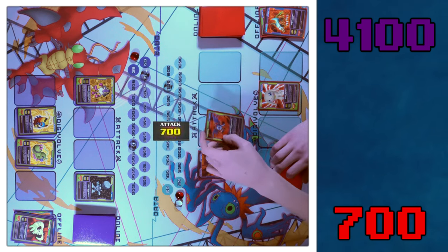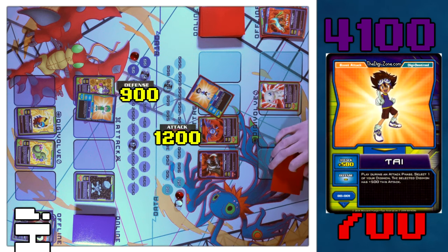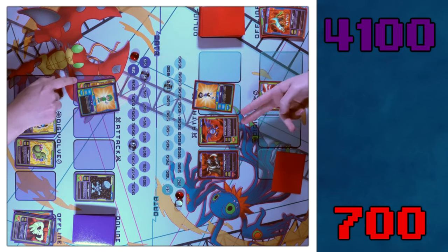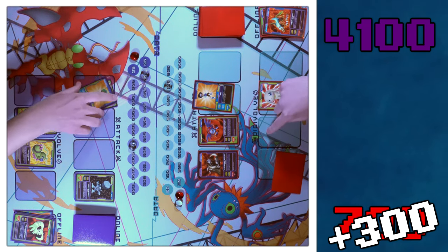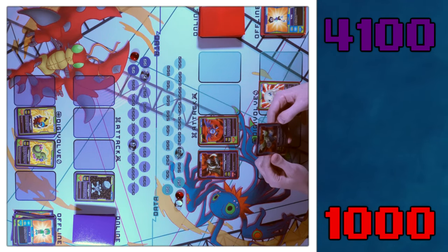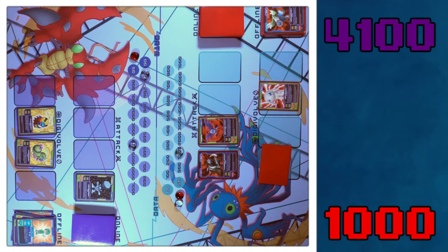I'm going to DemiDevimon into Mushroommon. TK — you're going to make me do it. So I was at 900 and I'm at 1,200 — that's 300. Discard — I'm going to discard Gargomon and draw one. I've got to admit, that was a mighty fine play. I had Gigimon, Wormmon, Vikralamon in my hand on like turn one.